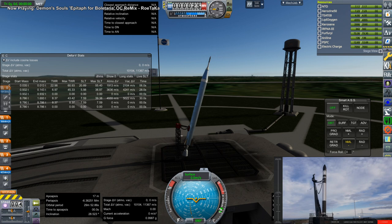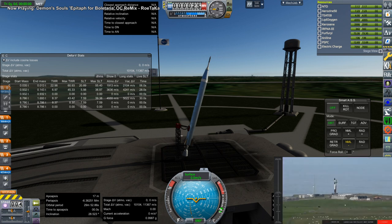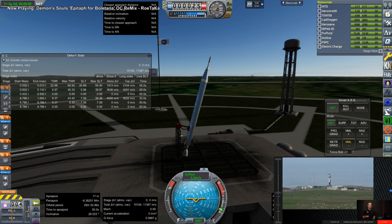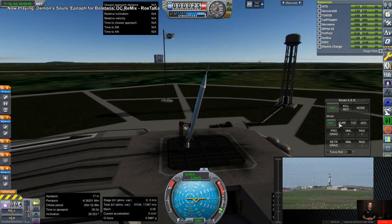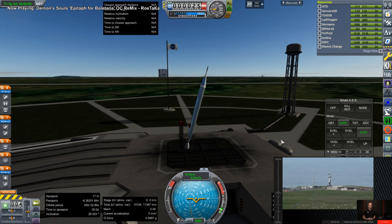Hello everyone and welcome back to Realism Overhaul Sandbox in Kerbal Space Program 1.8.1. In this video I present to you a challenge: the quickest rocket to orbit in Realism Overhaul using existing engines or existing SRBs — no custom engines, that'd be way too easy. You have to launch the Explorer 1 probe, which was the first probe launched by the United States.